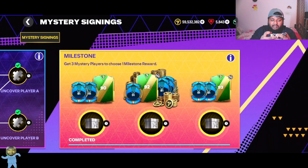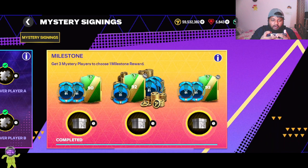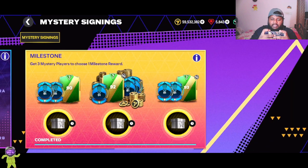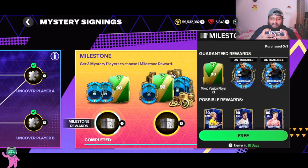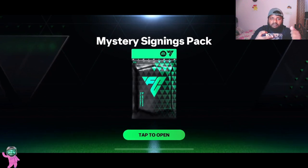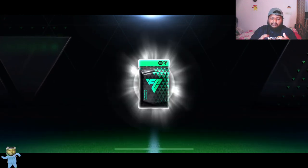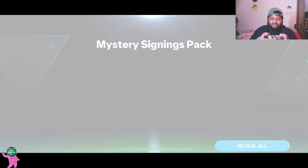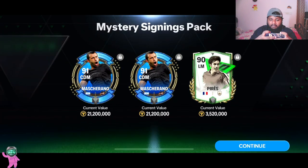We have got Gueiroal and apart from that we have got milestone rewards. Usually I go for the 91 Mascherano x2 and then the tradable 90-rated card. I am still going to go with that because I need a lot of Mascherano cards. We have been getting cards left, right and center — even if you saw the previous video, the Sunil Chhetri one and the free Pelé one, we need a lot of Mascheranos because we have been getting insane cards for free and I need to upgrade them.